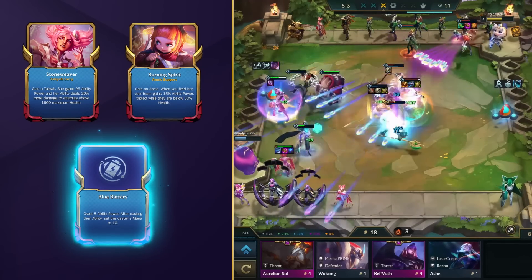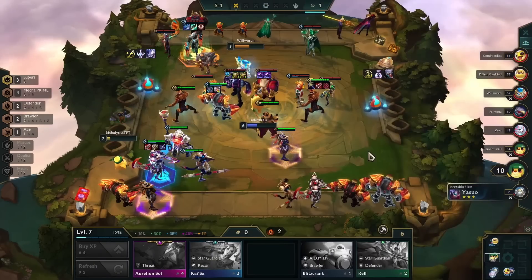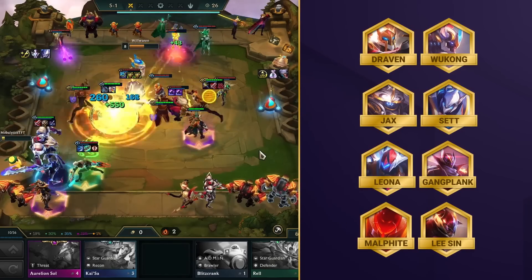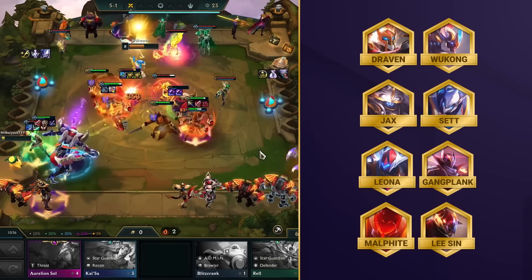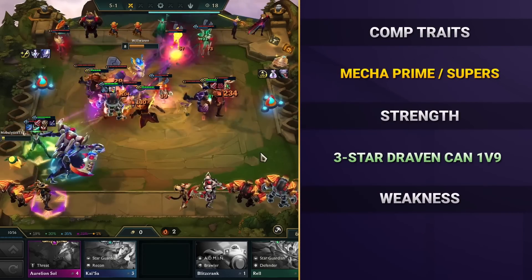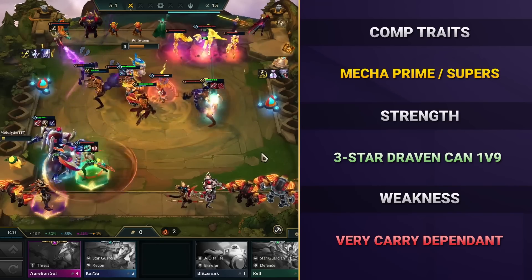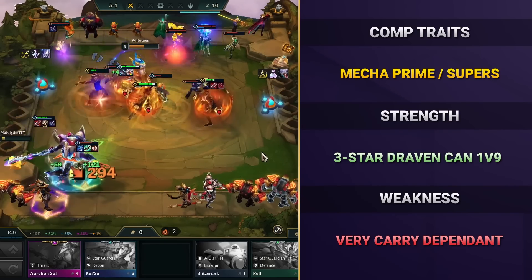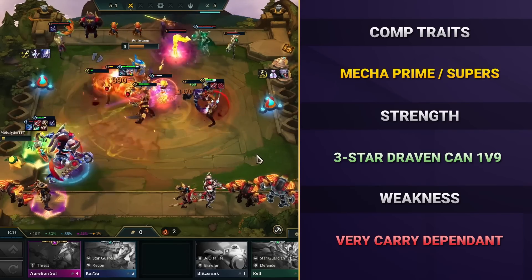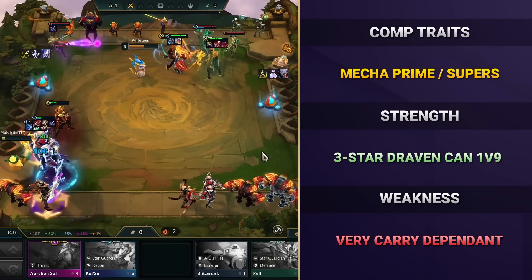Our last comp for this patch is bringing back Supers, but this time not with Yuumi nor Ash as our main carry, but the Mecha Prime Draven. You'll play him alongside other mechas such as Wukong, Jax, Sett, and the Yone, and obviously the Supers trio Gangplank, Malphite, and Lee Sin. Whenever you're running a Supers-based comp, it's all about slow rolling. The key to success is to 3-star as many units as you can, and the easiest way to do that is by going on a loss streak to hit 50 gold as fast as possible. You've got two options: slow roll at level 5 or level 6 during stage 3, and it all comes down to how many copies of Wukong or Gangplank you've managed to find.